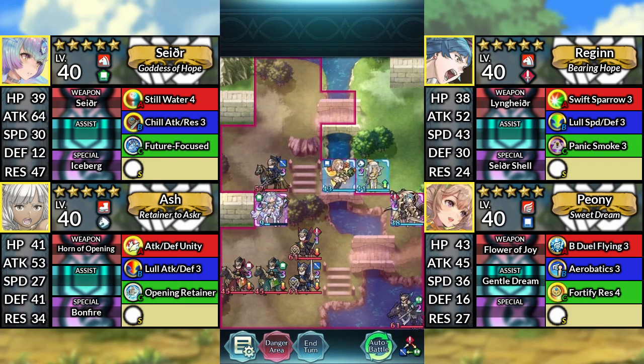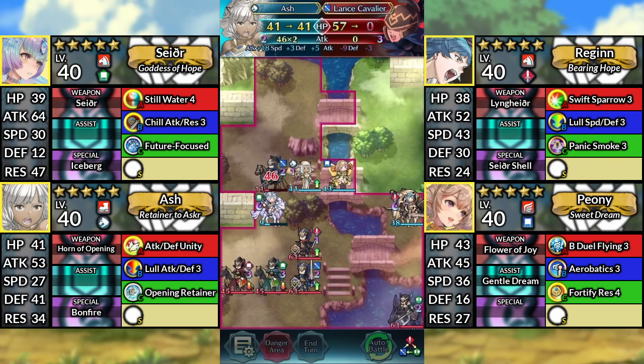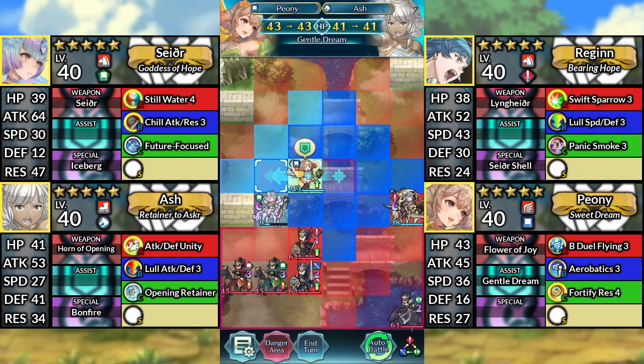For turn 2, move Ash to the left and attack the Lance Cavalier. Move Peony to the left of Ash and dance Ash.